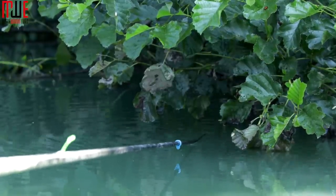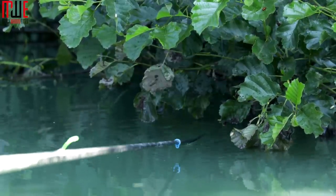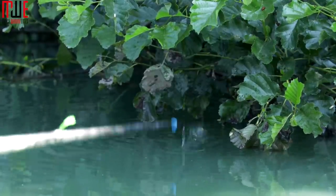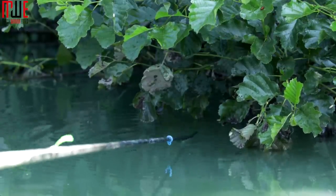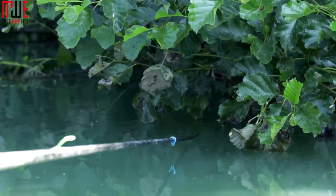By overshotting the float and pushing it under the tree, I can get right towards where the fish are hiding. It's a deadly way of catching F1s - not everyone's cup of tea, but in this situation it's probably the only way to actually fish right in amongst the tree. When an F1 takes it, the elastic just comes straight out.